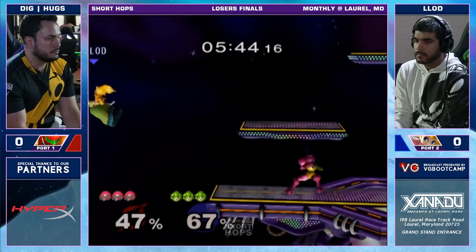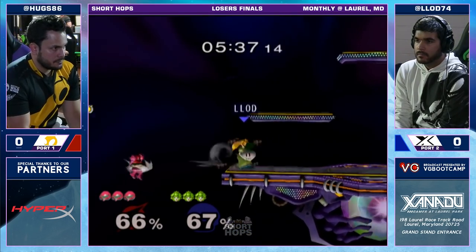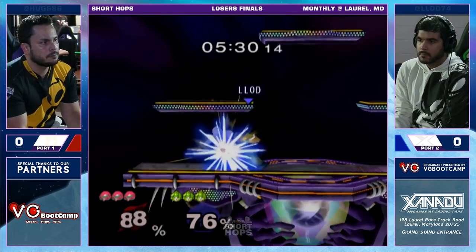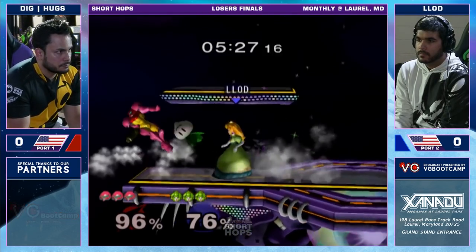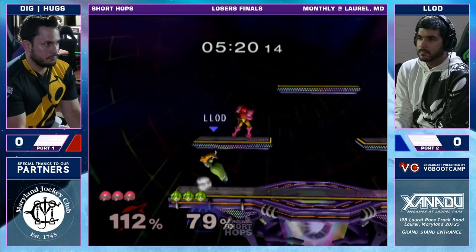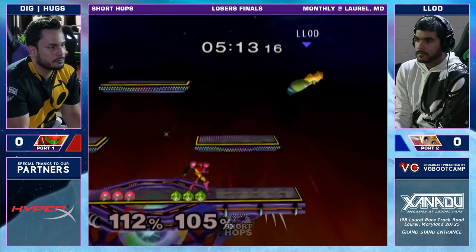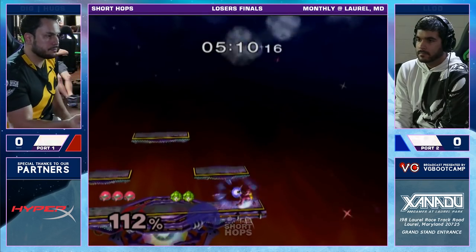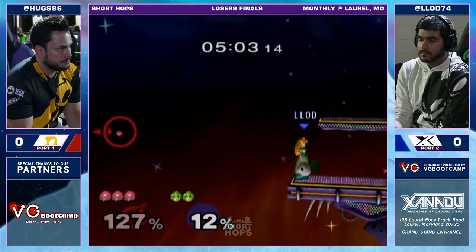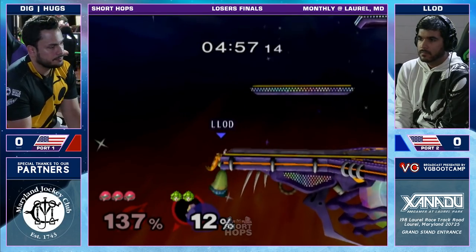Lott was able to just get in there and get a grab, and F-throw going to kill for sure at that percent. I like the dash back forward smash from Hugo. Not sure what he was going for there. That is super deep. And luckily for him, doesn't end up paying for it with his life. At that percent you pretty much have to connect with sweet spot back air to kill even at that distance. He was only at 70, it was a big risk going out there. Costs him a little bit of damage, but still living.